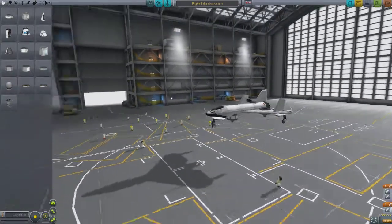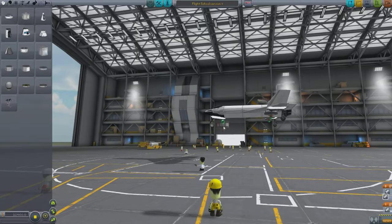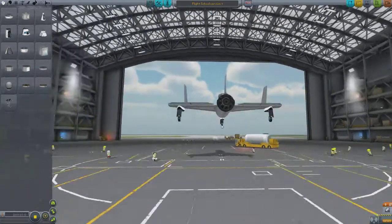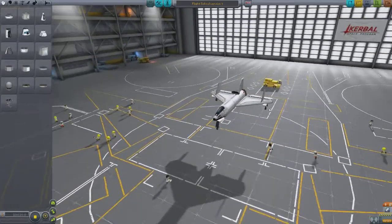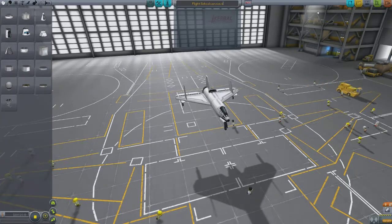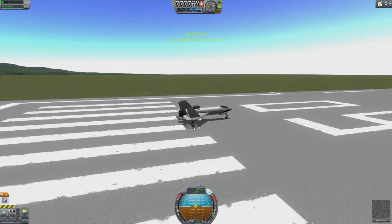What we're going to do now is actually take those vertical takeoff engines off temporarily and just test this plane as it is. Because it actually doesn't look too bad — that looks like it could work. This is Flight School version 8. We're not getting very far here — we had more success with the microplane earlier. Will we succeed this time, ladies and gentlemen? Stay tuned — find out.